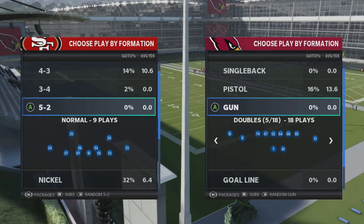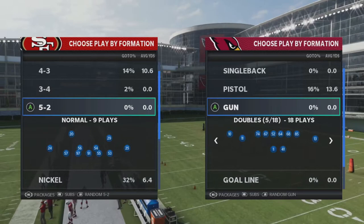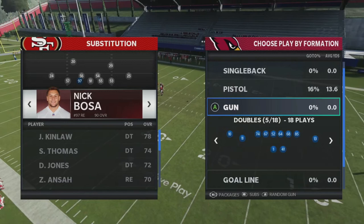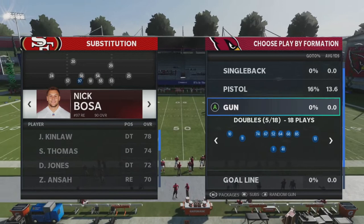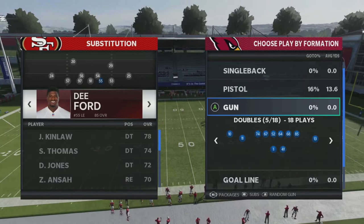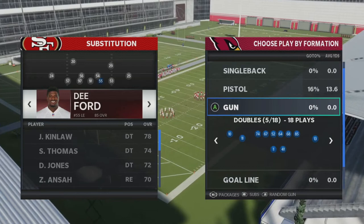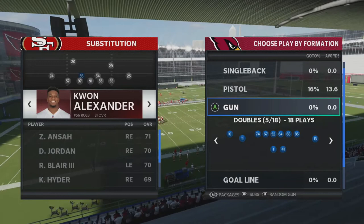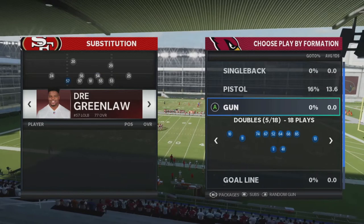Before we get into the formation breakdown and show you how to get pressure with the four-man pass rush, I want to briefly show you the subs I made with the 49ers. The 49ers have three really good defensive linemen. I put Bosa at right end, moved Armstead into the nose tackle position, and moved Ford into the left end spot. If you have a team with good pass rushers on the defensive line, consider doing this to make the pressure more effective.